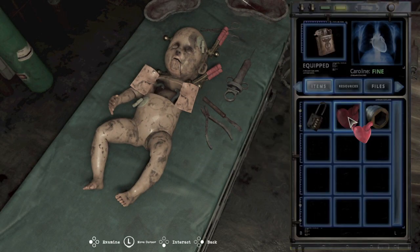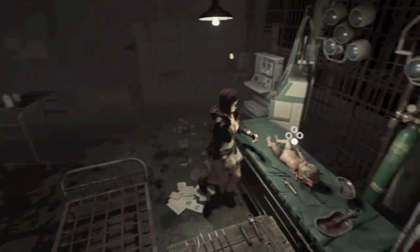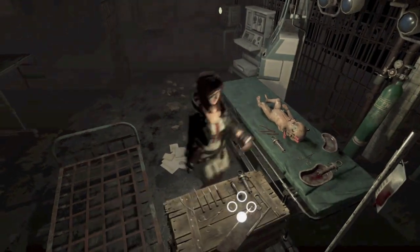So when you go to this baby, this is where the plastic heart actually goes, and it'll change the real world. Also notice the dangerous music of being in Silent Hill.